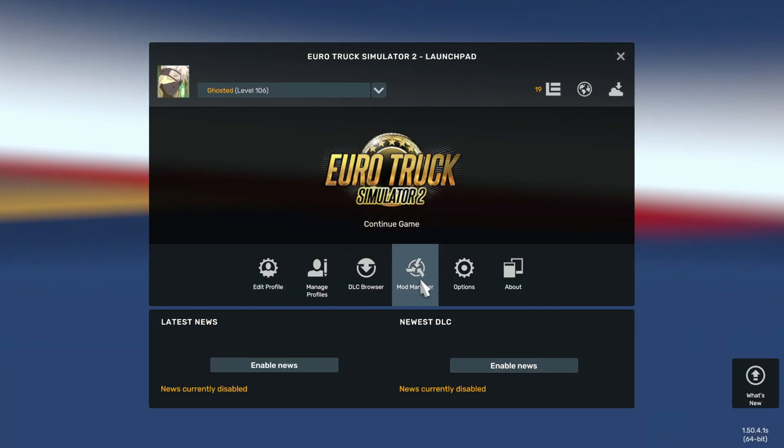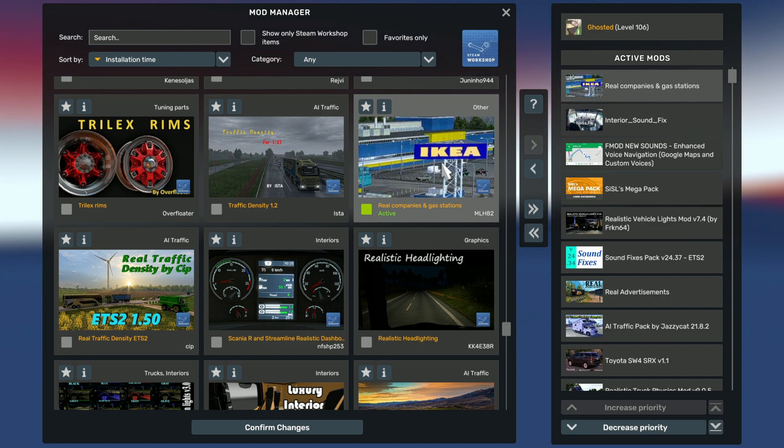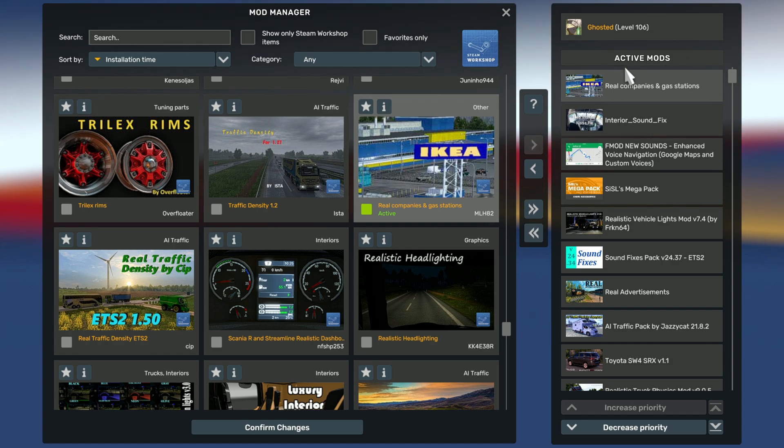Once in game, click Mod Manager. You should see this mod at the top. Double-click and activate it. Hit confirm changes.